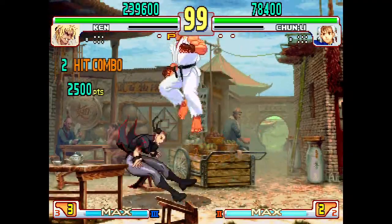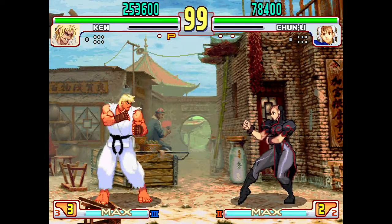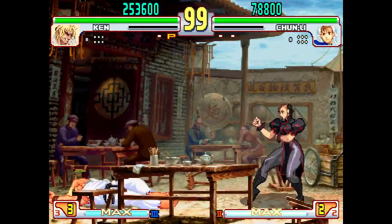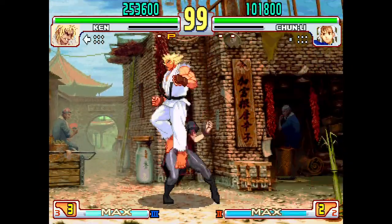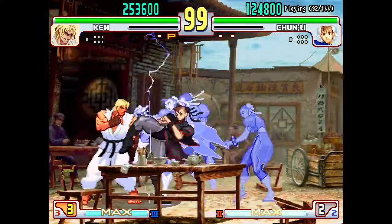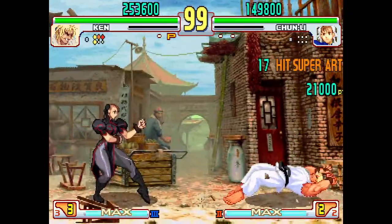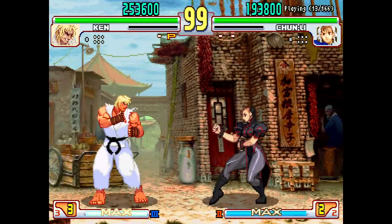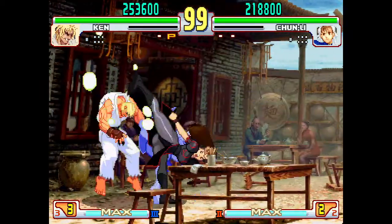It only records your inputs, so basically if you have another character with a similar input, it'll work for them too — since Ken's SA3 and Chun-Li's SA2 use the same quarter-circle forward motion. So now you can train to parry her super, or someone else's super with the same input. The idea is this training mode helps you practice situations like that.